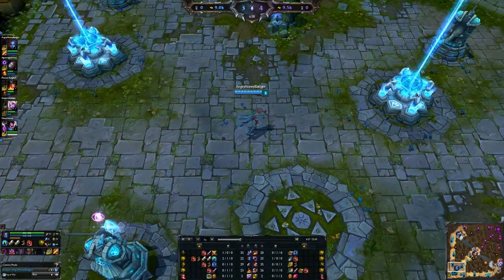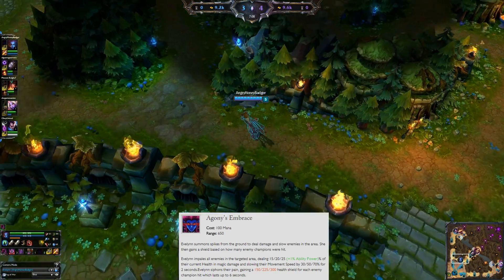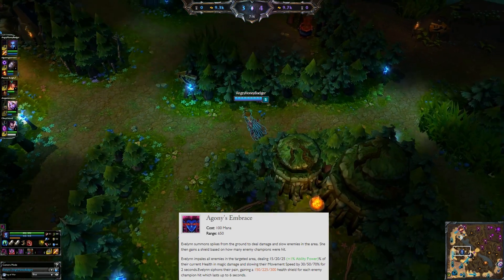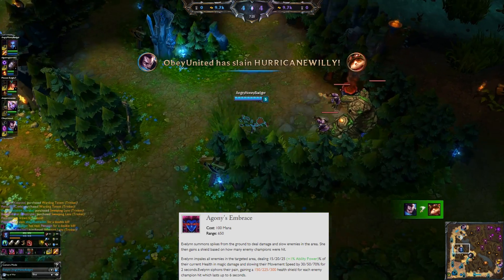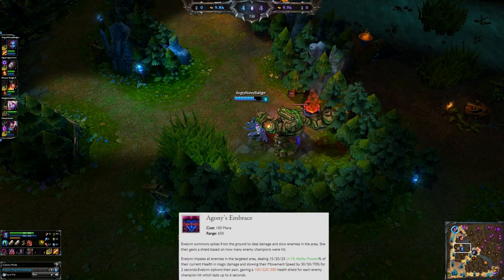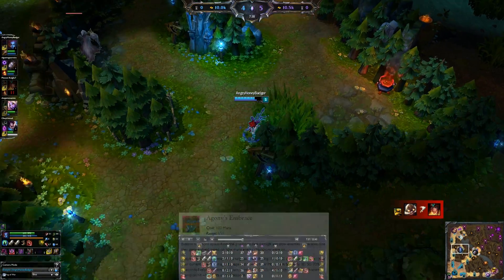Finally, your ultimate is Agony's Embrace. You're going to impale targeted enemies, dealing damage based off their current health and slowing their movement speed for 2 seconds. You also siphon off a little bit from that, granting you a health shield that can last up to 6 seconds. Pretty helpful and pretty good use overall.